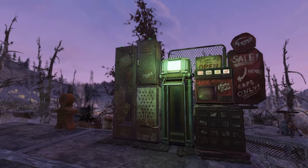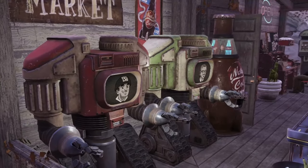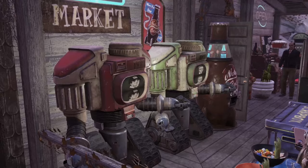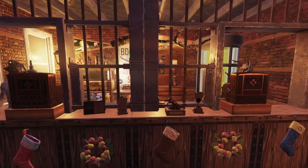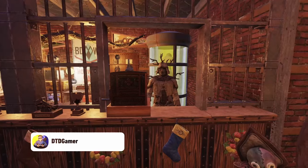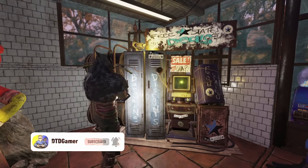Hey everyone and welcome back to another Fallout 76 video on the channel. I see a lot of people asking questions about what they should actually sell in their vendors to make caps, so I thought I'd make a quick video on what I think is the 5 easiest things to sell in your vendors to make caps quick. This is just one of the many guides I have on the channel, so if you're interested in seeing more, make sure to subscribe, and if you have a specific guide in mind, comment it down below.